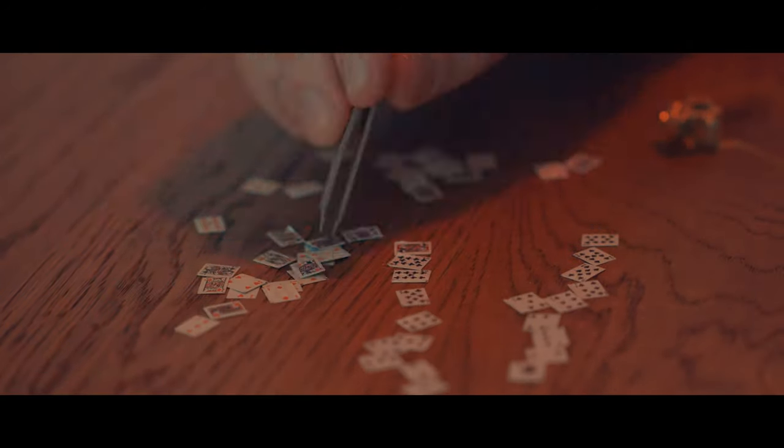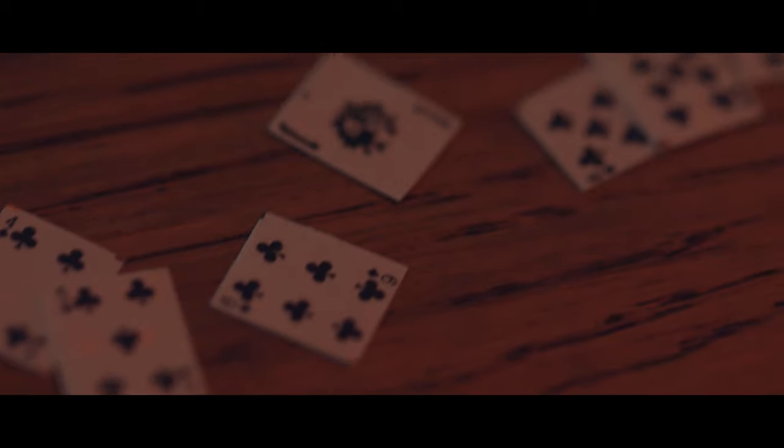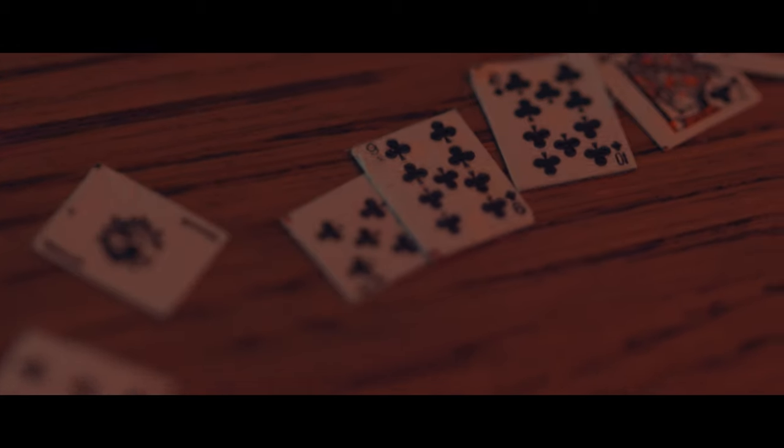So we counted all the cards to make sure they were all accounted for, and we counted exactly 52. Although one was a Joker and there was no Seven of Clubs. We got all the cards in order now. The only one missing was the Seven of Clubs, but we just made that whatever the Joker is, since there was only one Joker, which was very strange.